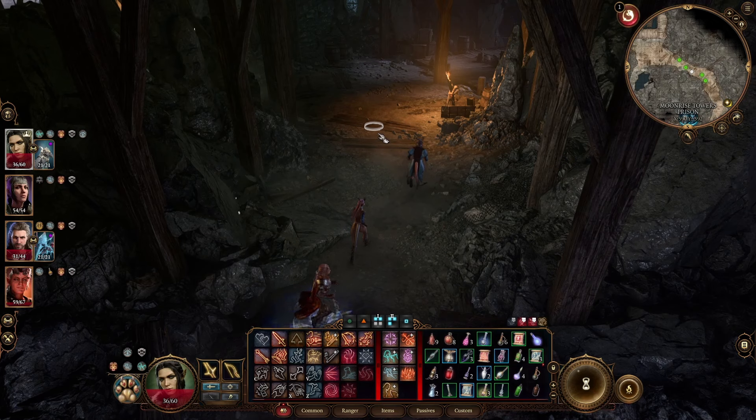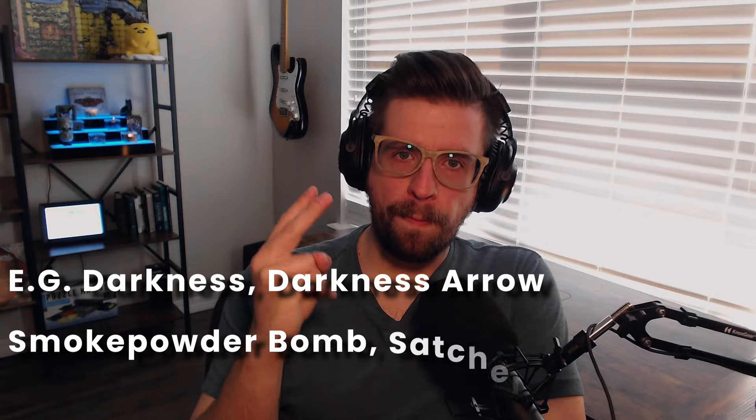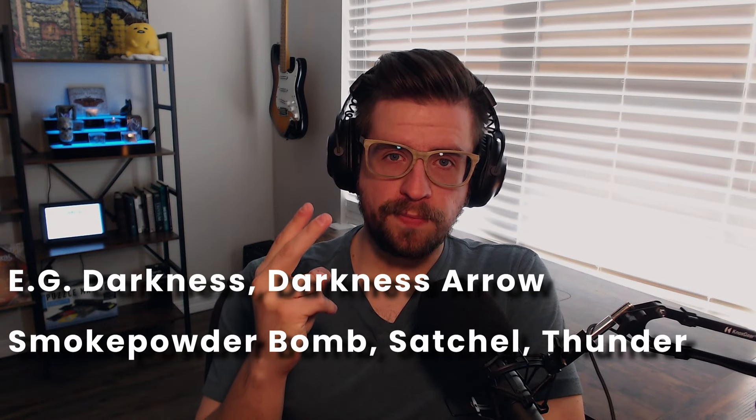So you've made it to Moonrise Tower and you're wondering how you're going to free all these people trapped in the prison so you can be a good hero and everyone can feel all warm and fuzzy inside. This method will avoid any combat encounter and clear out the prison of all NPCs other than the Scrying Eyes. It'll also get you a Tadpole. All you need is a way to create darkness and two bombs or a similar damaging item.